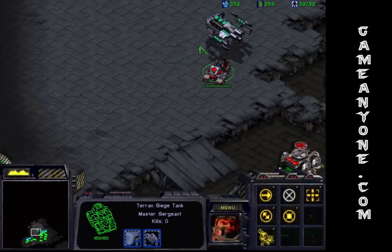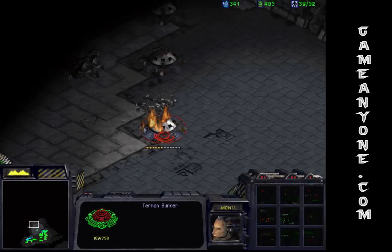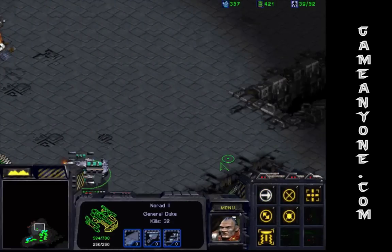Ocular implants also increase the range from which ghosts can spot for a nuke, which is very helpful. Where are we going to put this site of action?